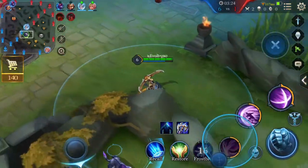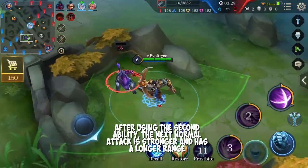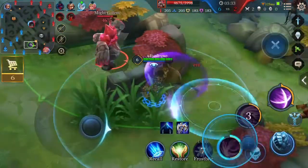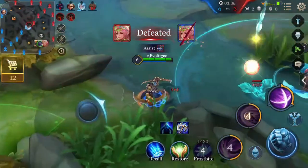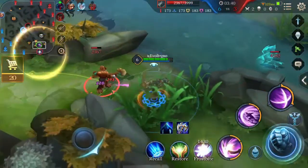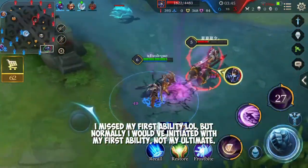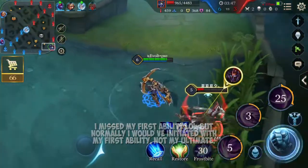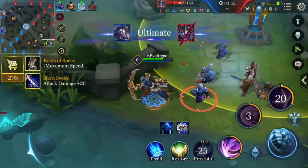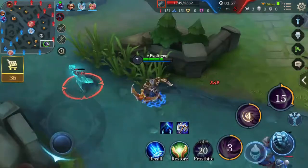That lets your teammates hopefully finish off the player, or you can finish them off with your second ability. For those of you who don't know: your second ability, once you dash, your next normal attack deals an extra long-range attack. I need to go help my teammate — she's dead, I was talking and didn't notice. Don't do that — that was bad by me.